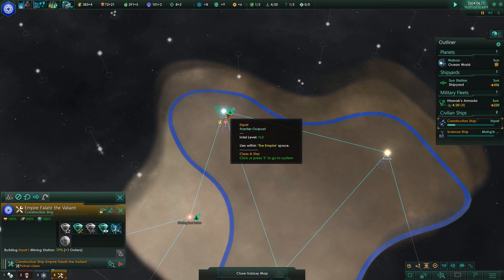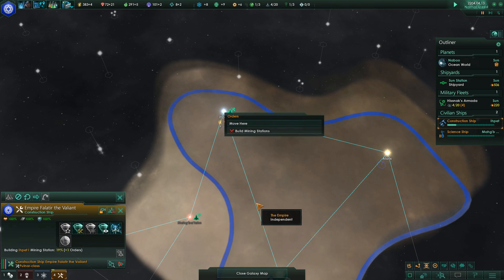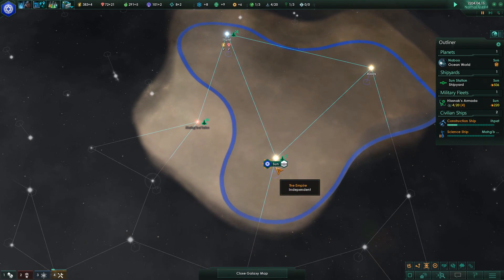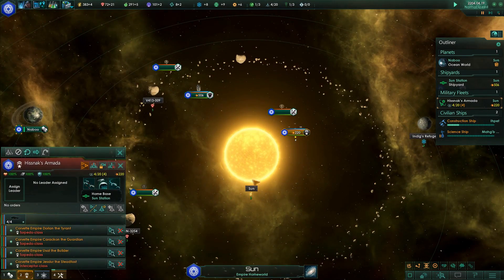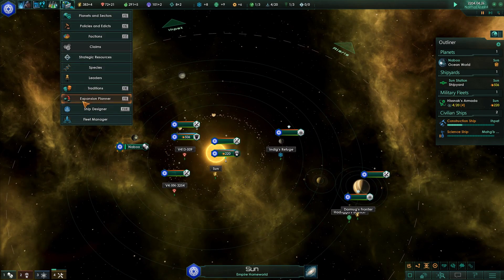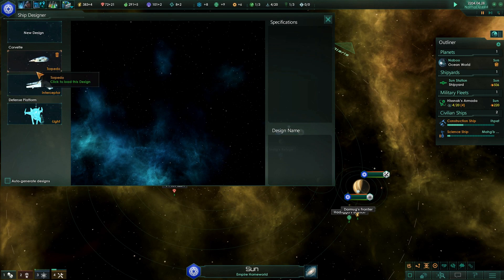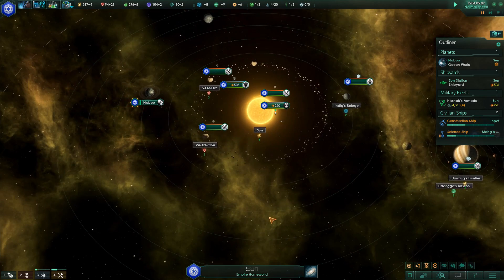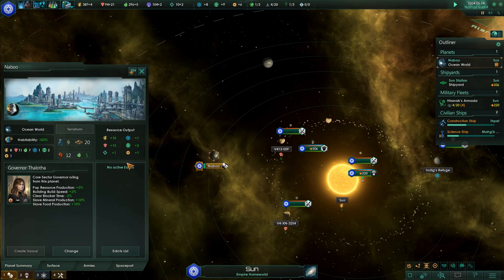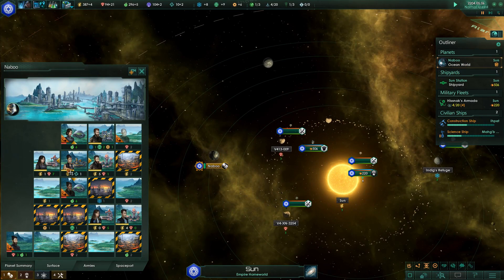Let's see — here's my fleet. Don't need upgrades yet. I already have the designs and everything back to how they were. Let's see how the surface stuff's doing. Everything seems to be doing fine here so far.